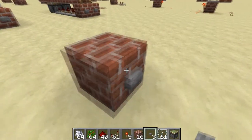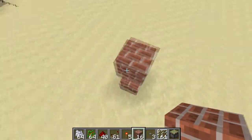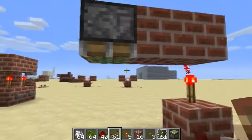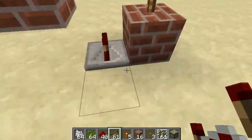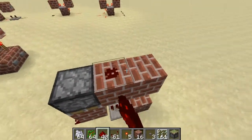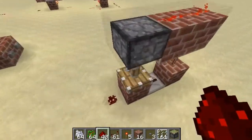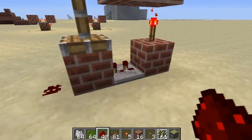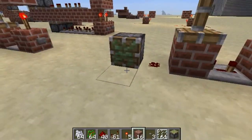I'll show you how to build them both — they're pretty simple. Come back here: place your block, a button, torch, block, block, piston, block, repeater, dust, and come up here like so. I think this repeater goes on two ticks — maybe give it three ticks.